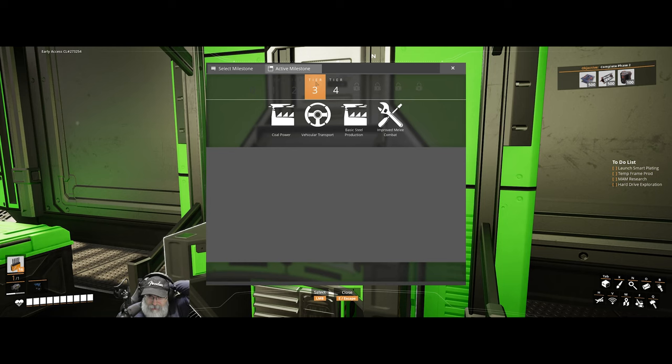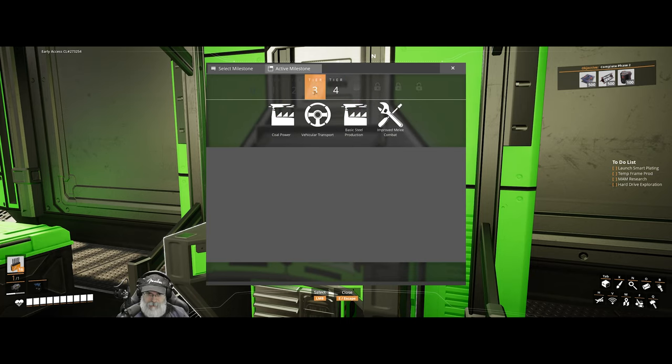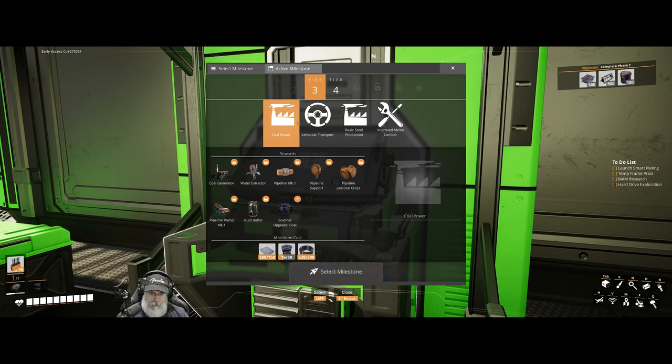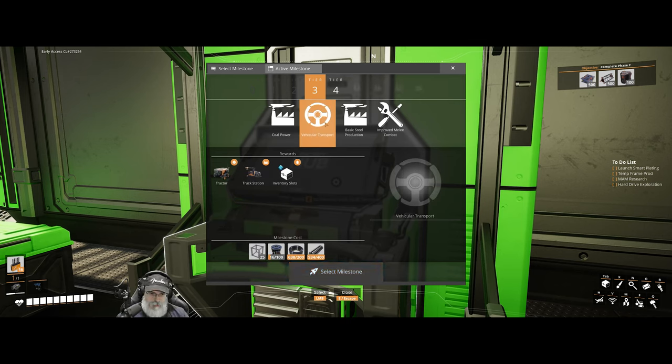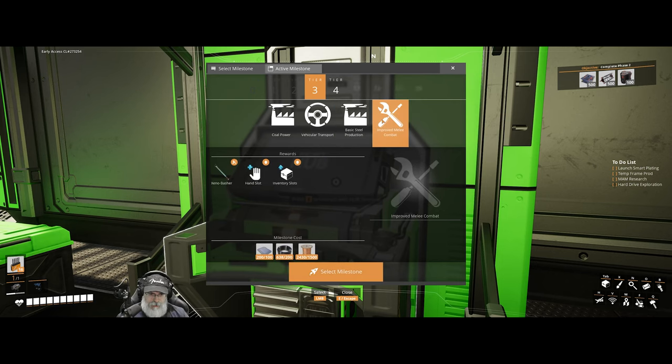It unlocked tiers three and four. So this is amazing and even gets us into logistics mark three when we get to four. We have coal power and vehicular transport so we can make tractors.